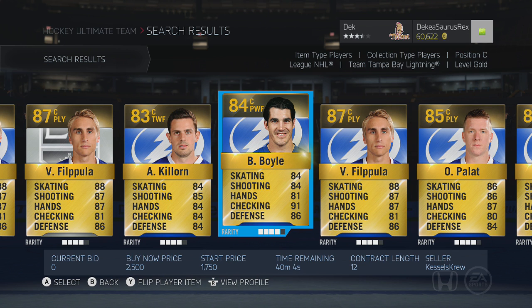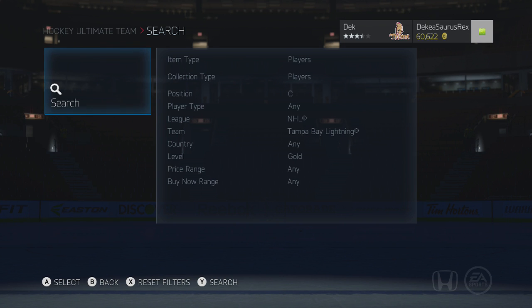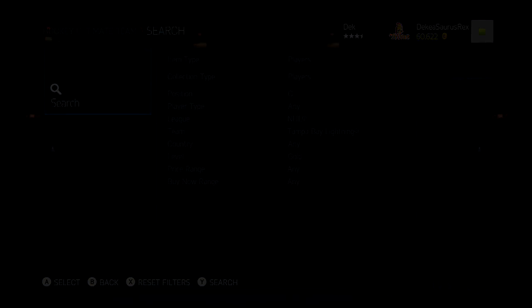Those are the players for forwards I had. If you guys want to leave any suggestions in the comments, I obviously haven't been able to use a lot of players. Palat's also a very good player as well for probably 3k. But those are just some pretty cheap players, all under 5k or 6k, who could definitely help your team. Next I'll be covering defensemen and then goalies possibly. If you guys enjoyed this video, please leave a like and I'll see you guys later.